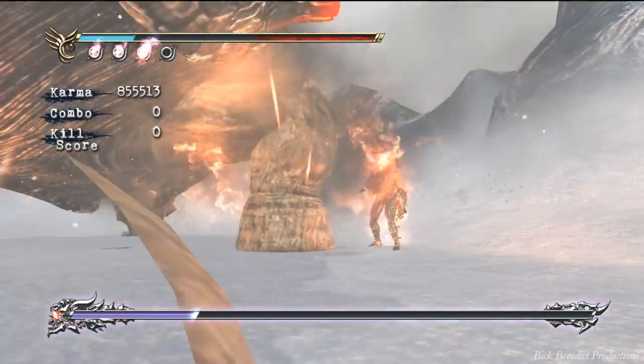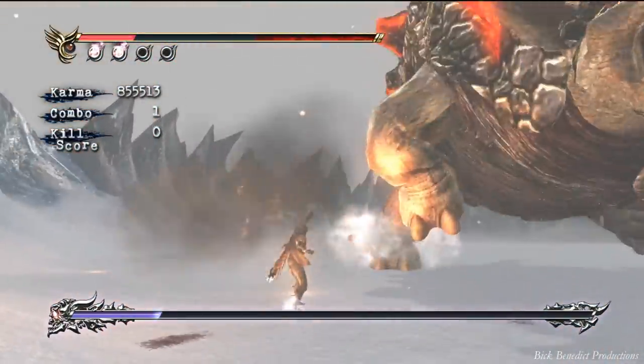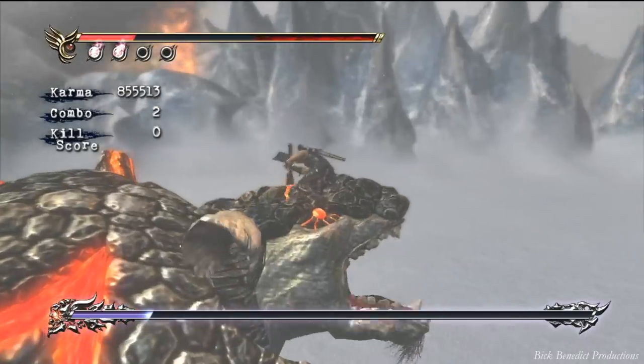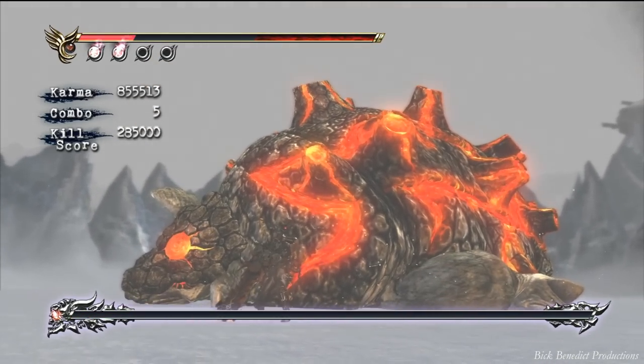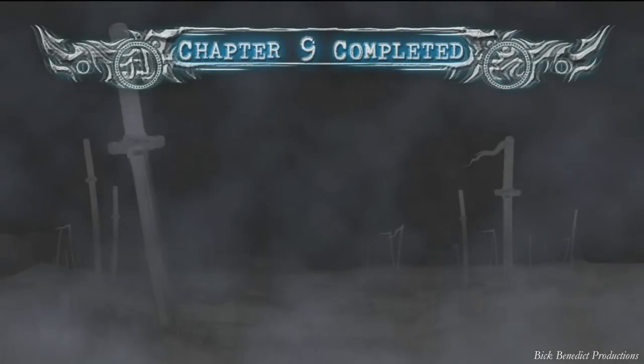The most important thing to realize here — and everybody's probably going to die if they don't know this — is once you kill him, all you have to do is put your guard up, just block. That's all you have to do after you execute him, and you won't get damaged. Otherwise you will get killed. You can run away, but all you have to do is block, and if your guard is up you won't get destroyed in the explosion.